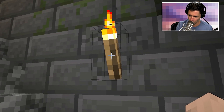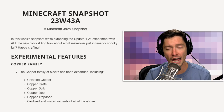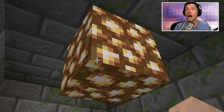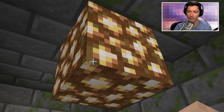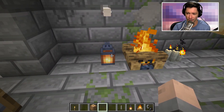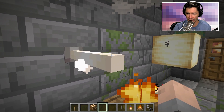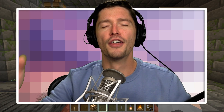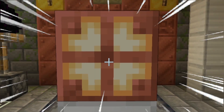In the beginning there was just the torch, and then after a few updates we got glowstone blocks. It's been a while since those very early light sources — now we have many, many light sources: fire, lanterns, even end rods. But you forgot about those. All of those suck compared to this: the copper bulb.